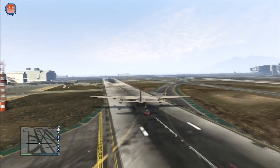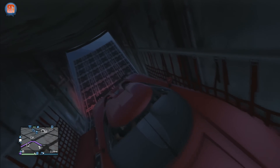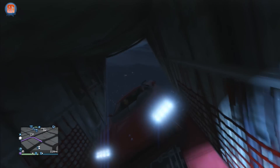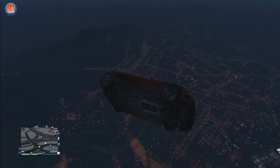Basically just head over to the airport, get a mate, load a good vehicle up in the Titan airplane and fly off. Once you're high enough you just drive out of the Titan and try spinning your car as much as you can.